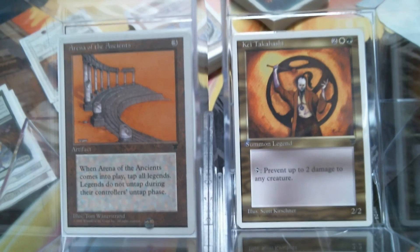Our last artifact is Arena of the Ancients. As good as Mr. Takahashi is, I don't really care about him — he is our only legendary. Arena of the Ancients stops a lot of decks dead in their tracks. Yes, it doesn't keep future legends from entering tapped, but this thing just wrecks. When Captain Sisay goes to sleep at night and she has nightmares, they take place in the Arena of the Ancients.